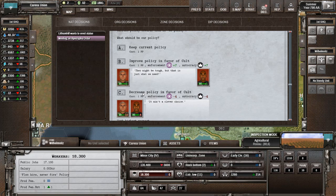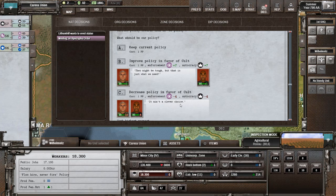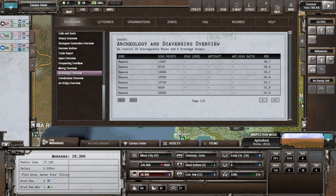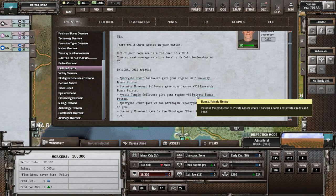Meeting en Apocryphe — chaque culte a son truc spécifique. L'Apocryphe c'est militaire — ils veulent nous donner du pouvoir offensif avec leurs fils. En même temps ils tuent notre personnel et ils diminuent la casualty. Eux ils travaillent avec l'enforcement et l'autocratie. En disant va te faire voir, je vais perdre de l'autocratie et perdre de celui-ci. Par contre nous avons deux autres cultes — un qui s'occupe de la recherche et l'autre du private bonus.